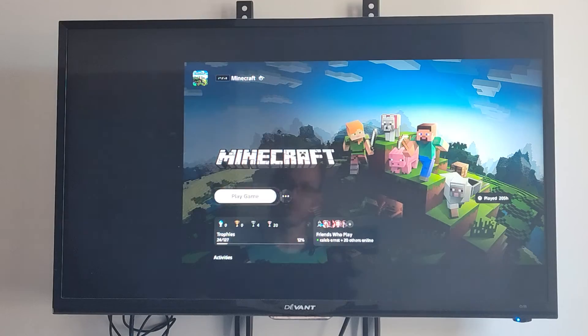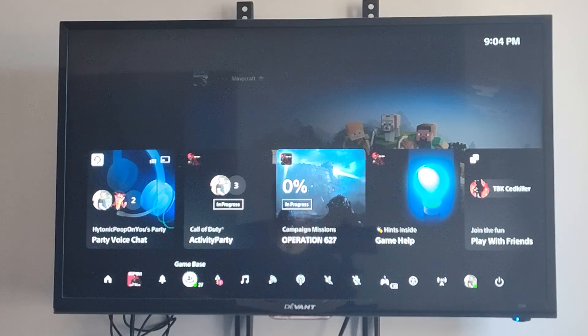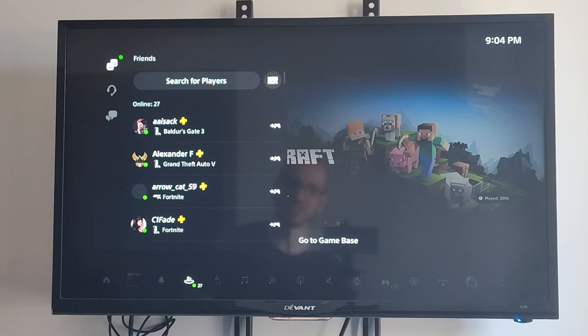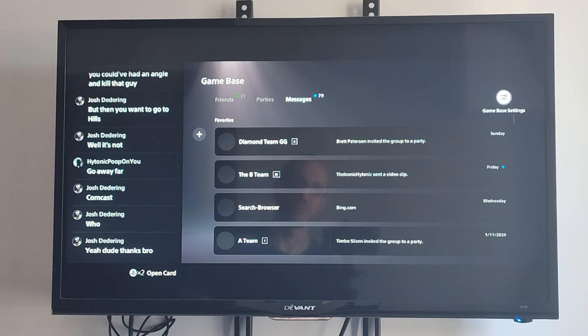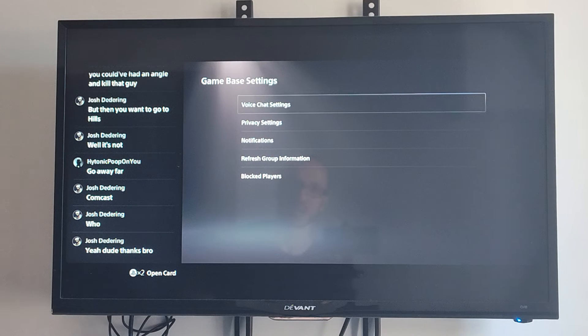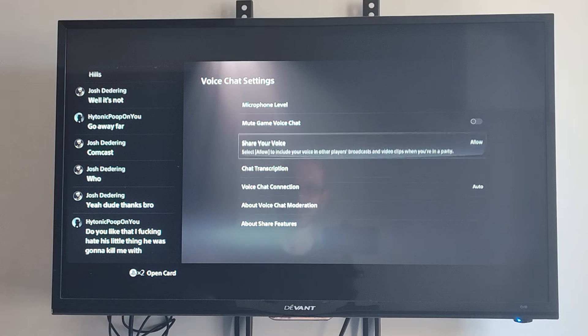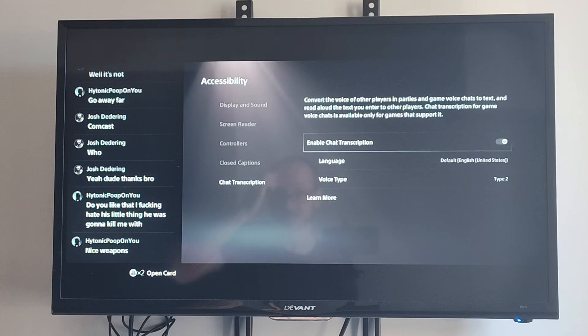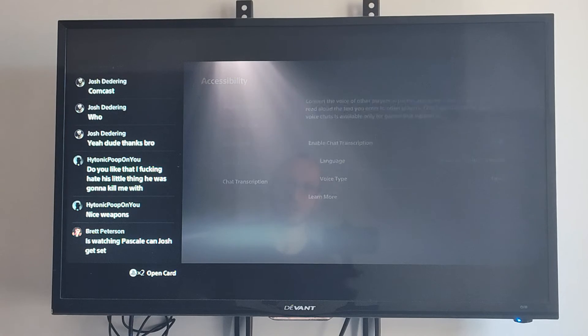Now you can also go to the Voice Chat Settings. If we just press the PlayStation button and then go to Gamebase, then press Options, go to Gamebase, and on the top go on over to the Gamebase settings, and then go to Voice Chat Settings. And we can see the Chat Transcript under here as well. Enable this and you should be good to go.